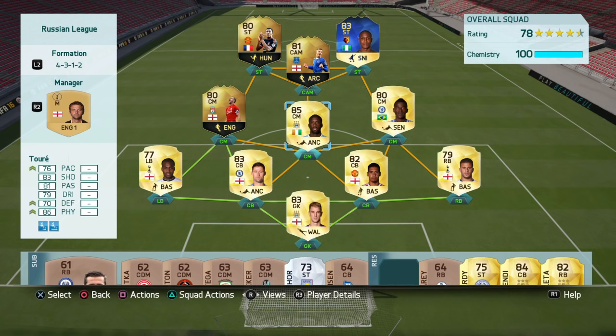For my centre midfielders, I have Yaya Toure right in the middle. I decided to stick the big guy there — he's six foot two, so he wins all the headers in the middle, makes tackles, and is a very strong player. He's there basically to break up play and control the midfield.